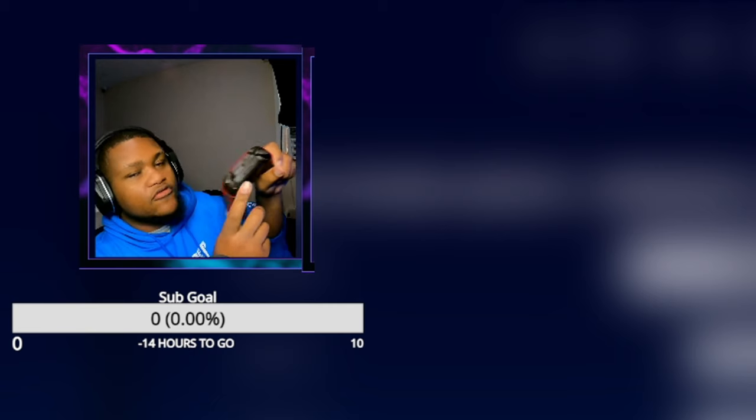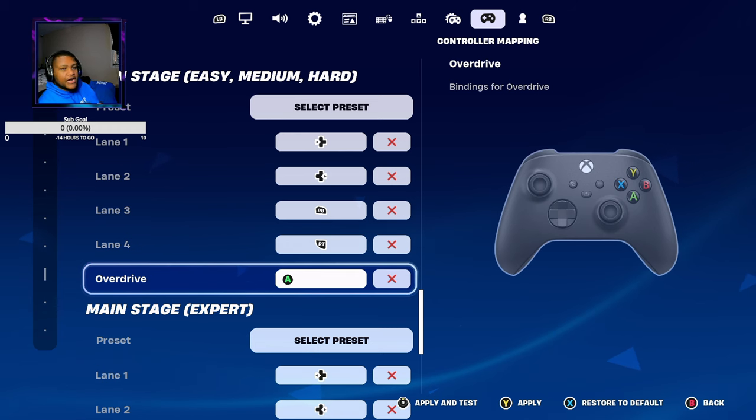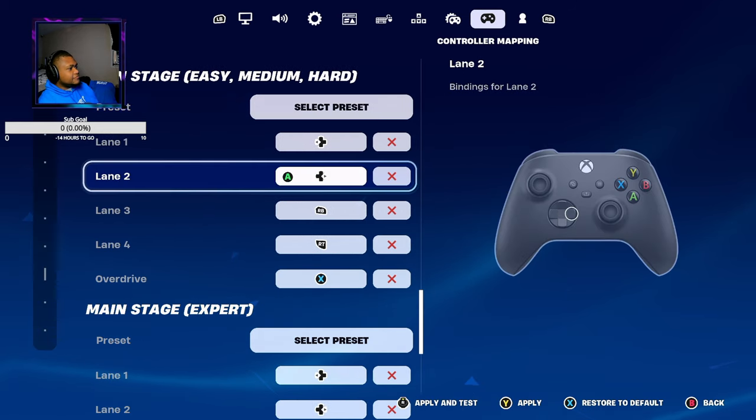I'm going to change it to right trigger, so I hit right trigger, but it's telling me that it's going to undo another action, which means it's a conflict — probably with overdrive. So to fix my overdrive, I'm going to turn overdrive to X, so now that's my overdrive.